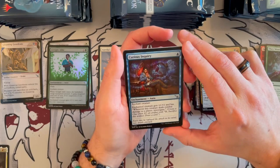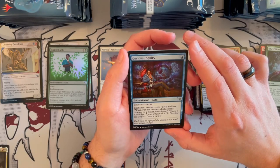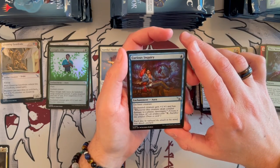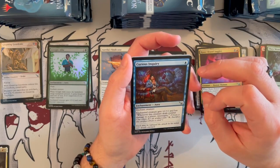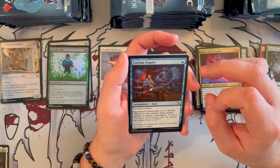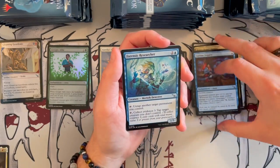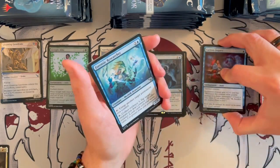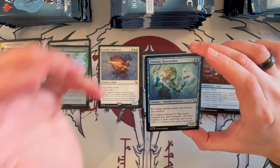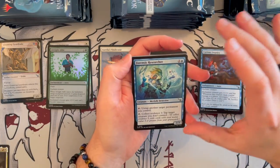Curious Inquiry costs 1 blue, it's an enchantment Aura. Enchant a creature — the creature gets +1/+1, and whenever this creature deals combat damage to a player, you get to investigate. Very interesting indeed. It does not have flash, so I think that draws it back a bit. It's a 1-for-1-ish. It could be really good, but it's not the same as the enchantment from the Ikoria set where if you dealt damage you could draw a card, which was much, much stronger. Forensic Researcher — it's a 1/3 that costs 3, it's a Merfolk Detective. Tap to untap another target permanent you control. Tap to collect 3 evidence and tap target creature you don't control. That could be annoying for sure.